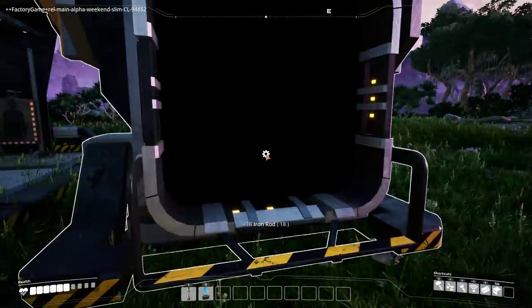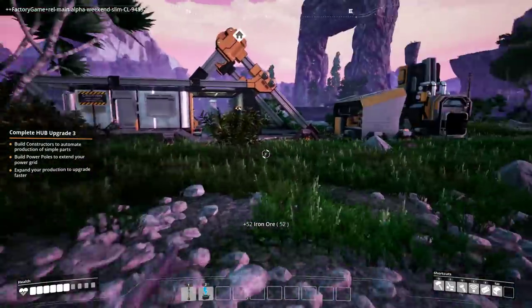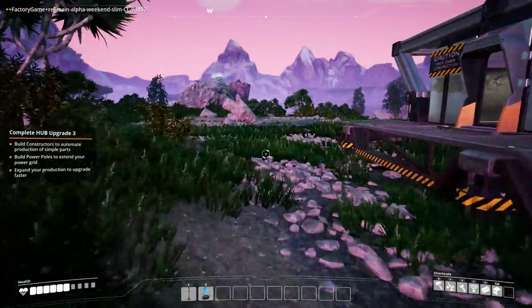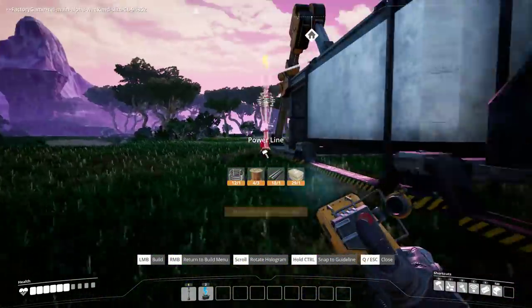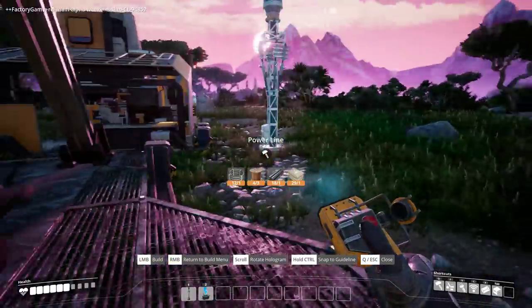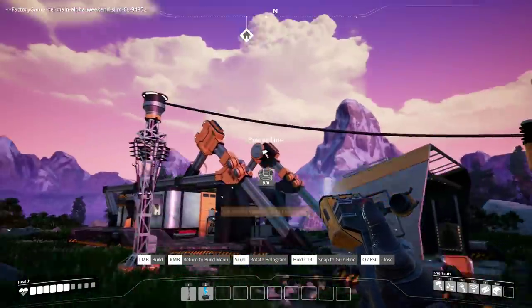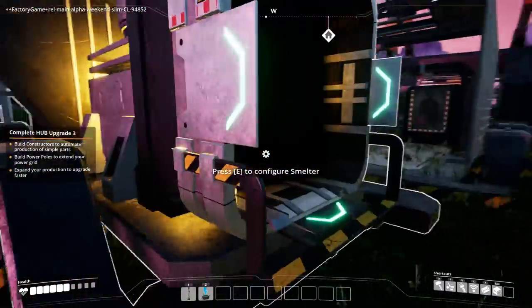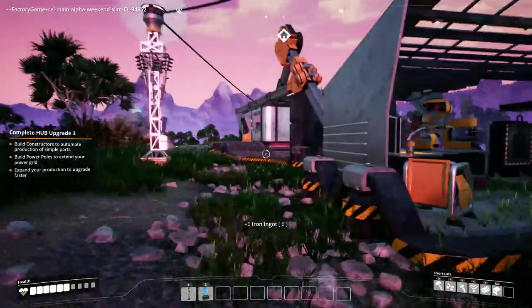Grab some iron rods — I need to dunk the iron ore in. Let's do that. Dunk the iron ore in and we need to get power. Get a power line and let's dunk it out front. We're connected — sweet! So I can now take the ingot straight out of that, 'cause that's doing what it needs to do. Sweet!